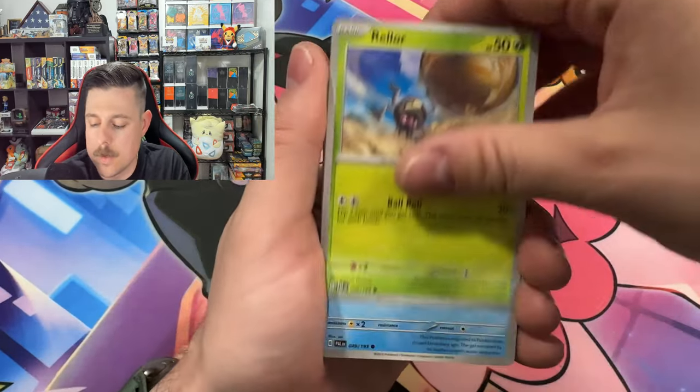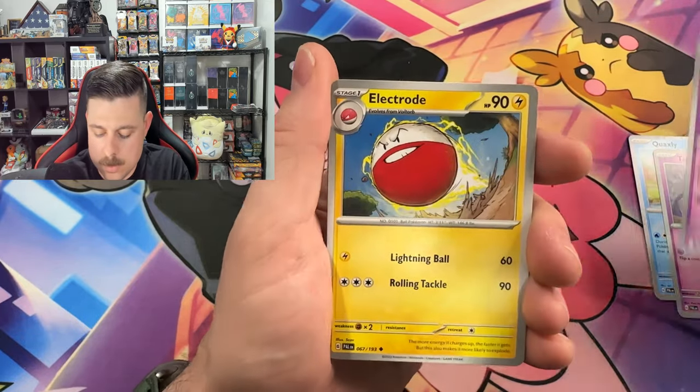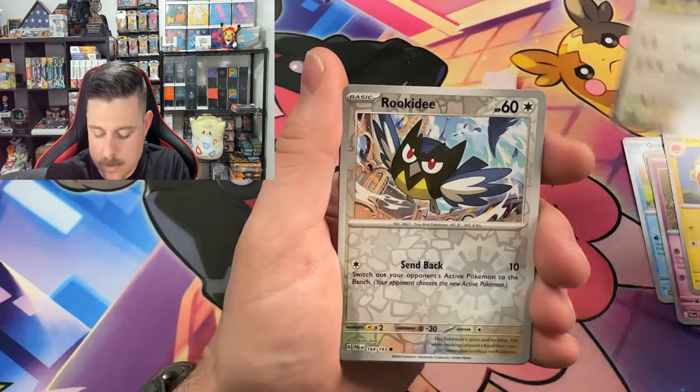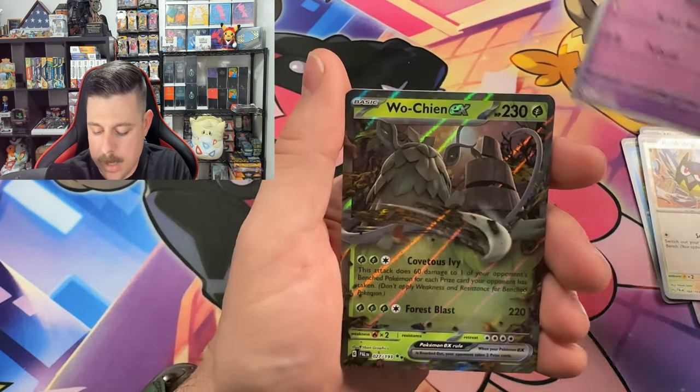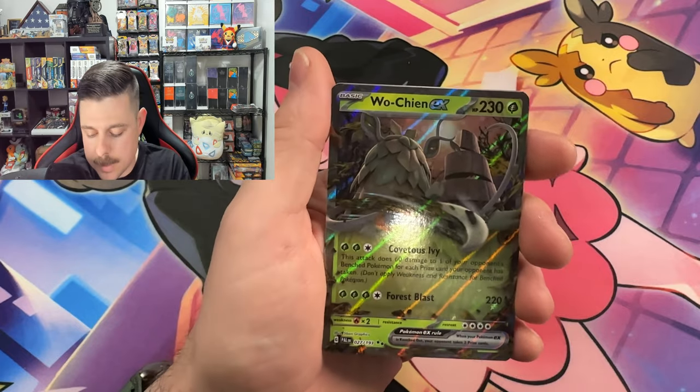Great Ball, Rellor, Quaxly, Tinkatink, Oranguru, Electrode, Vigoroth, Rookidee, Rariskua reverse — and a Wo-Chien ex! We need that — I don't believe we have that yet.